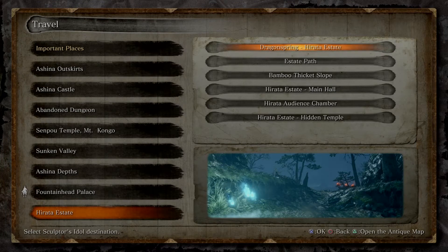Hello everyone. In this video I want to show you where to find all the fragments for the Dancing Dragon Mask. Let's start in the Hirata Estate at the very first idol.